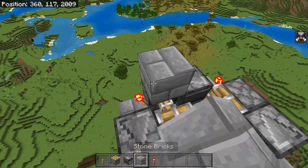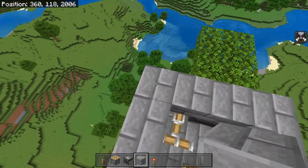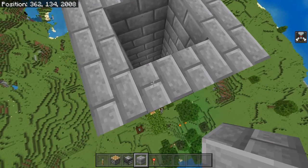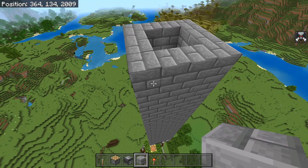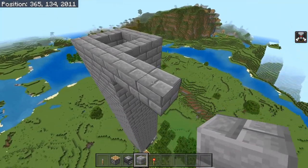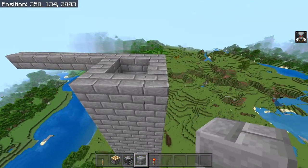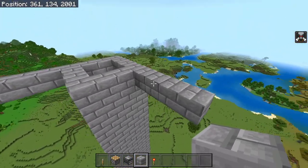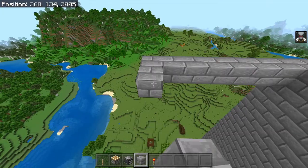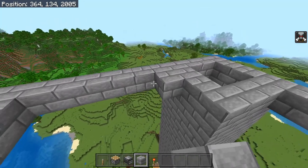Now we're going to build a second layer over top of the trident killer and then build up by 17 blocks on every single one of these blocks. Once you've built up by 17 blocks, build out by 7 blocks in two directions — 7 over top of the scaffolding toward the AFK platform and 7 on the other side as well. Then connect all of this up to create a giant square and fill it in.